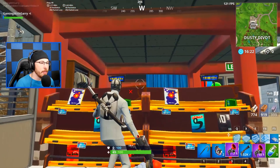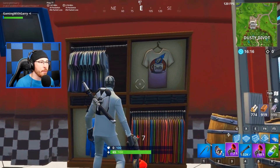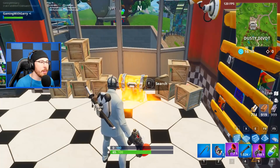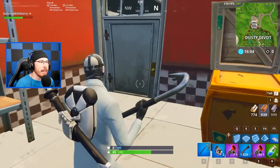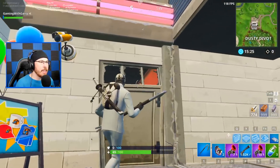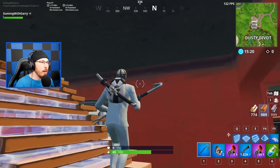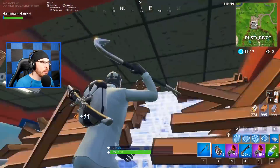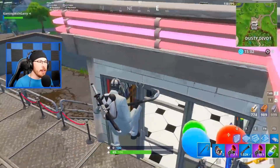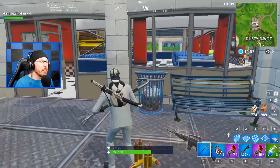Over here is like a merch store — you can go in and they have a bunch of stuff for sale. Some of it may be clues to season six, you never know. A lot of it's just like little magazines. We got some merch over here for Dusty Diner, capitalizing on the meteorite that dropped into Dusty Divot. There's another little back area with a chest behind this wall — it sounds like the chest was there but it's actually up here somewhere. There it is.